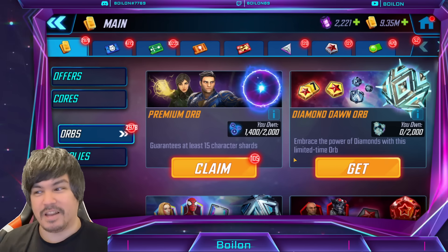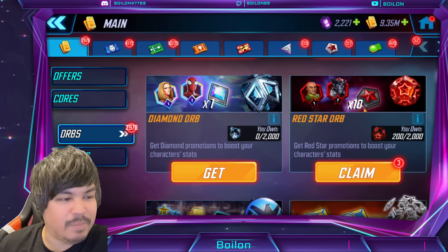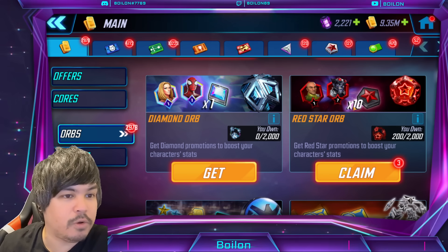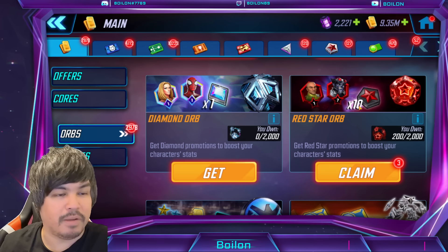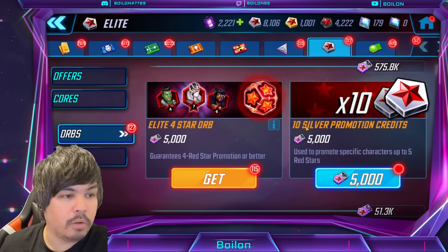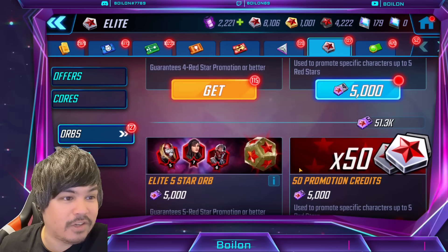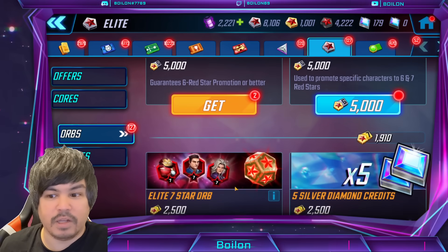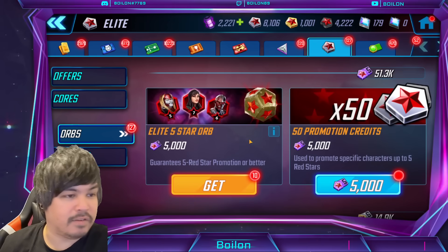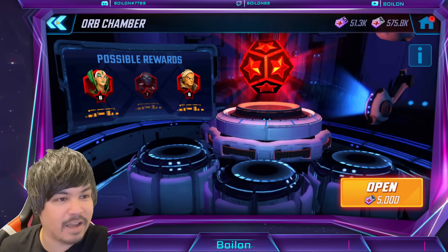I want to make sure people are aware, especially now with the increase in red star orbs coming our way — make sure that you are only opening these in the 10x DPC era or feature. So basically when new characters are not featured, make sure you're opening these for 10 times because you're getting a ton. This is where you get like 90% of your dark promotion credits other than through event milestones. Only pull your elites for new characters. I have so many elite orbs — they just stack up because over time you get so many red star orbs. I basically move to pulling elite sevens whenever I get them, and that matters for diamond orbs.